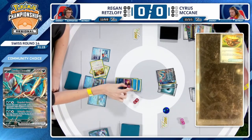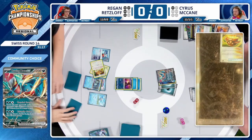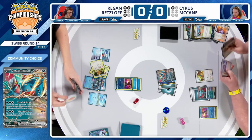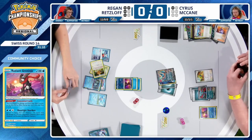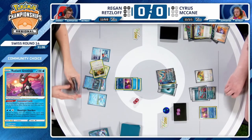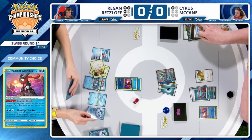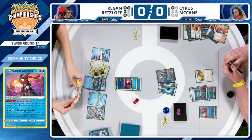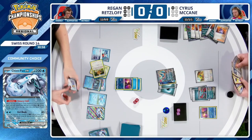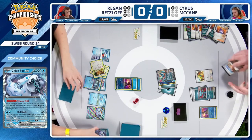Cyrus had Ultra Ball in hand, some other Ancient cards, and an Earthen Vessel — maybe could have played a couple more of those just in case an Iono came through from Regan. But Cyrus also could be using list knowledge to his benefit. These players have been at the top tables all tournament and have probably played next to each other, perhaps even played in Day 1 of Swiss. Cyrus could be utilizing that information knowing Regan does not have Iono.